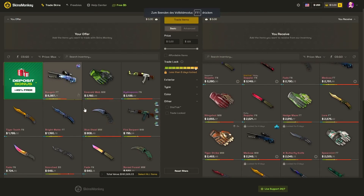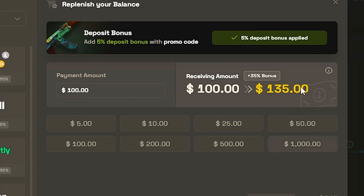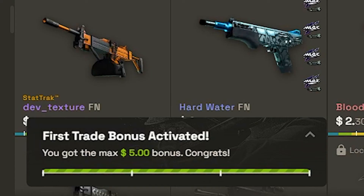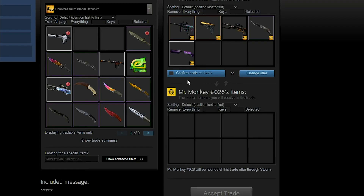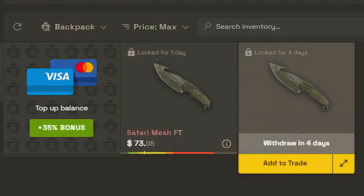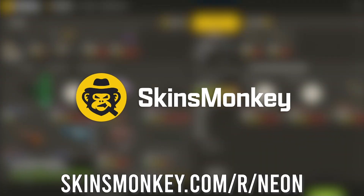This video is sponsored by skinsmonkey.com. Skinsmonkey is an automated CSGO bot trading site. They offer a huge amount of skins to instantly trade, 24/7 live chat support, and a 35% bonus on every cash deposit. With our referral code NEON, you can get a free up to $5 bonus on your first trade when exchanging items worth at least $100. I've traded a little bit and found a cool deal on Skinsmonkey — I selected 5 items from my inventory for 2 Gut Knife Safari Mesh field-tested. I even got some leftover balance on the site which I can use for my next trade. The 2 gut knives were on trade lock, so I just saved them onto the site, and some days later I could withdraw them to my Steam. Check out Skinsmonkey now — link with my bonus code is in the description.